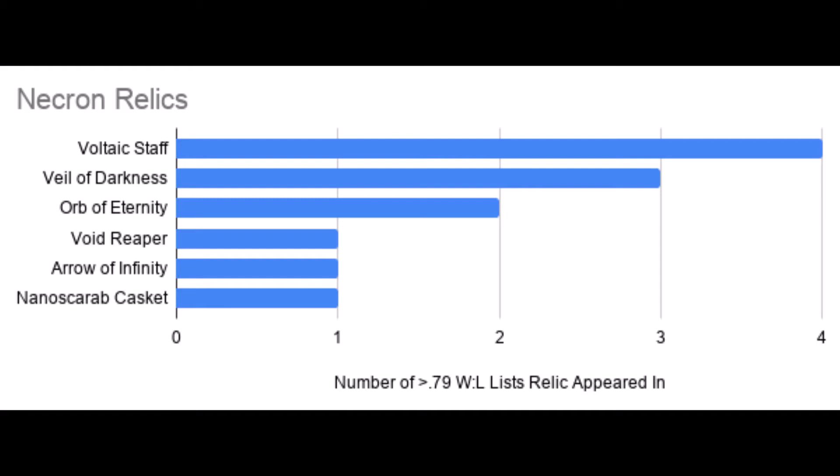The Voltaic Staff can also be wielded by the Technomancer, who doesn't mind hiding behind a screen of infantry — say 20 Warriors — so he can heal them and provide some additional fire support with this relic. Overall, Necrons look like a very strong, durable list, and durability is what you want in this edition because this edition is all about holding your objectives. You can shoot your opponent or stab them if possible, but holding objectives is probably the most important thing to do, and Necrons just do that really well. We're going to see more Necrons in the coming months, and it's a welcome sight.